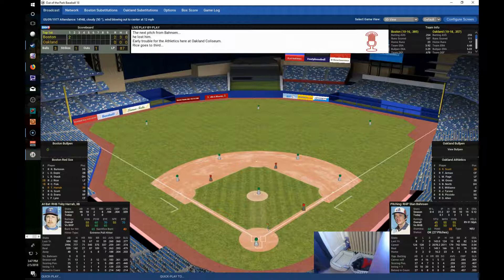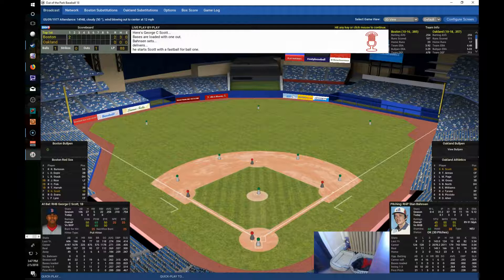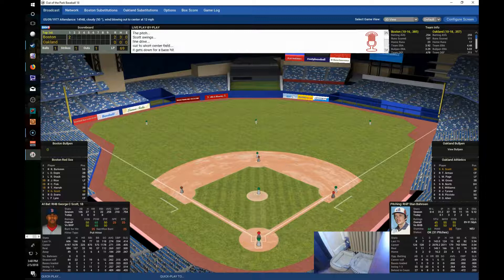Bases loaded now for George Scott. Scott hitting .255 on the season with 5 homers and 22 RBIs — a chance to blow the game wide open. Scott hitting just .200 on the first pitch so we'll have him take one, then swing away. And that's going to be a base hit, drawing a run. Mr. Brody is pretty happy with that. The Red Sox now have a 3-0 lead.